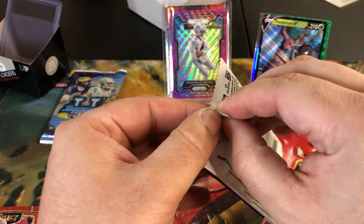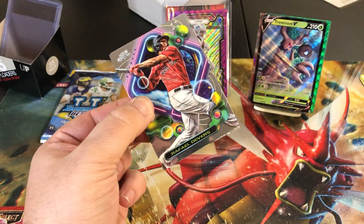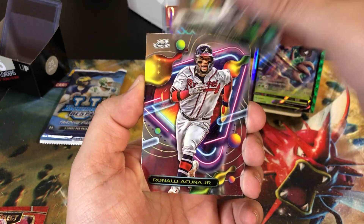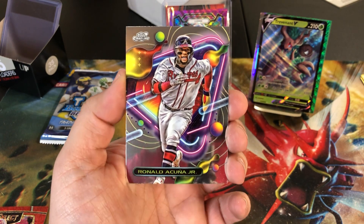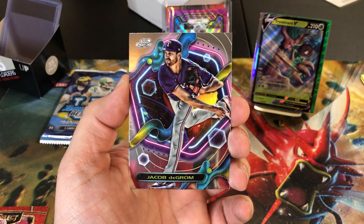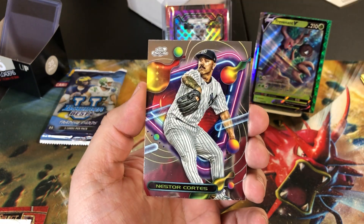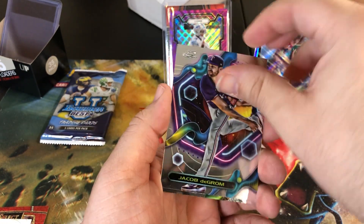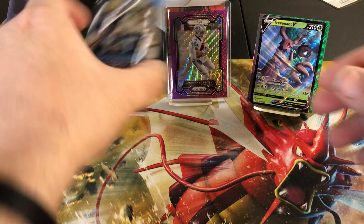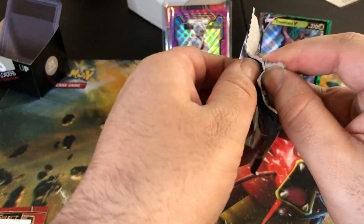Next up, I'm pretty stoked to open these packs - I haven't really got to open any of this. It's pretty expensive, so the fact he's throwing these in too is a little out there. We got Rafael Devers - oh, that's nice, I know who I can send that to, perfect time to pull that. Jacob deGrom, and our last one, Nestor Cortez.